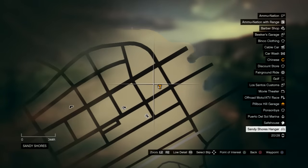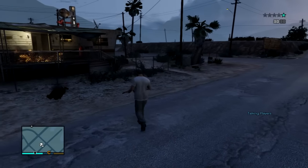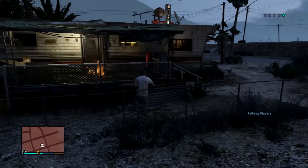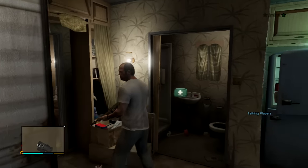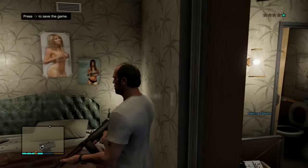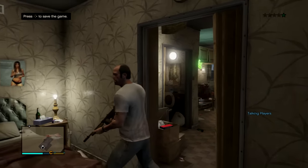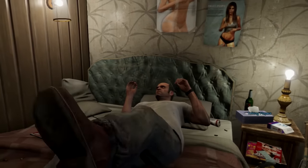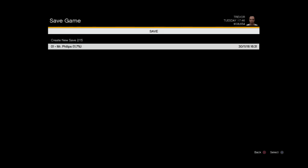Once you've got Trevor, go to his house, which is right here on the map. Once we're here, we're just gonna go inside his room. Right-click on the d-pad — what we're doing is making a game save. You can create a new game save or put it on top of the one you already have, which is what I'm gonna do. Just click X on that.